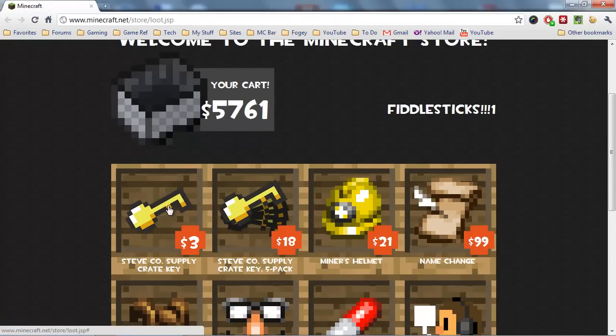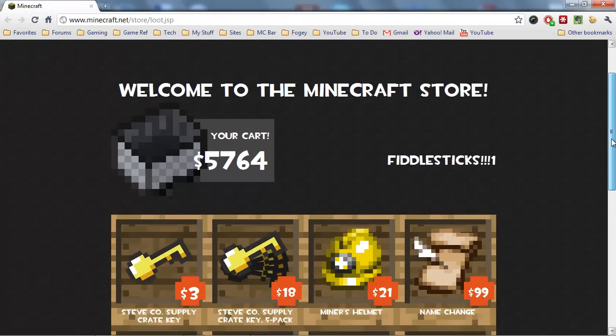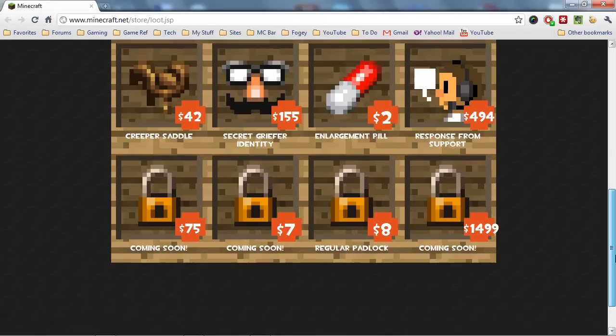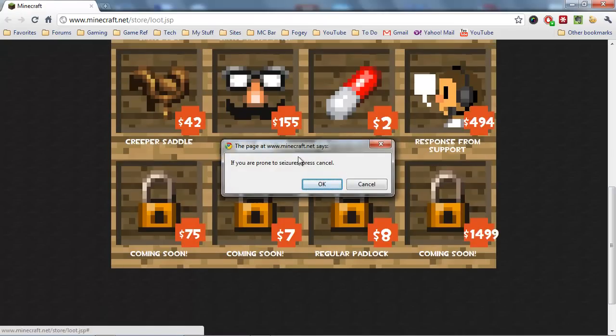Fiddlesticks. So that's the joke. If you go over 10,000, let me show you what happens — you get this. If you're prone to seizures, press cancel. And this is legit: if you are prone to seizures from video games and flashing lights and colors, then hit cancel here.